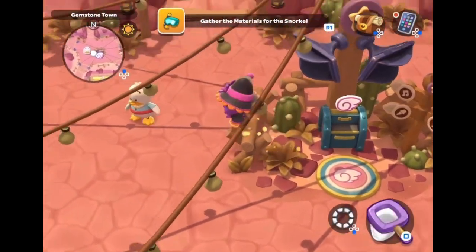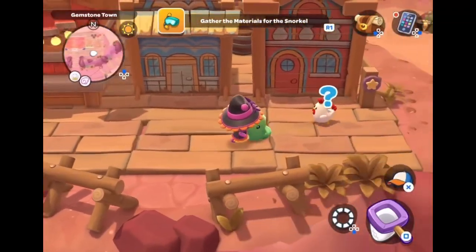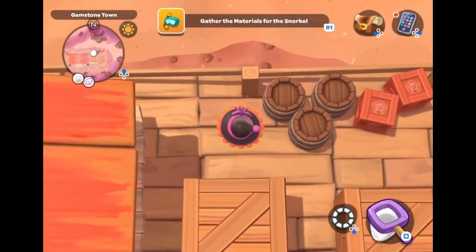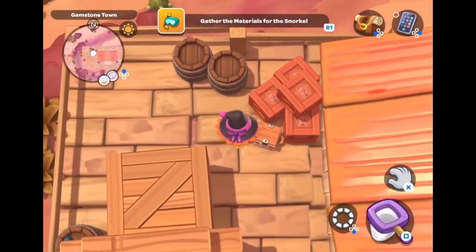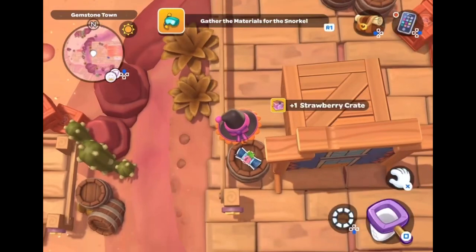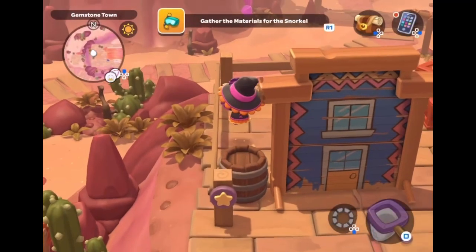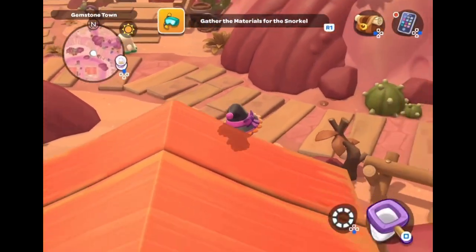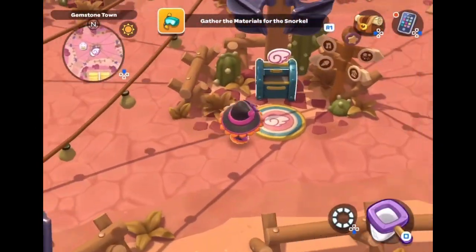I'm going to show you where to get the plan. The plan is in Gemstone Mountain — or Gemstone Town — and I'm going to show you the exact spot. When you get the plan you're going to need iron ores from Mount Hothead. I already had a couple iron ores from exploring over there, so I won't go into the exact spots, but when you look around you'll see it — it'll say 'iron ore' and you just pick those up.